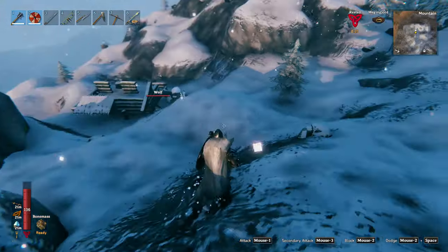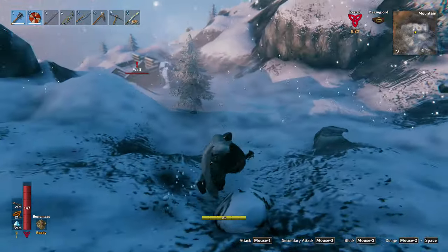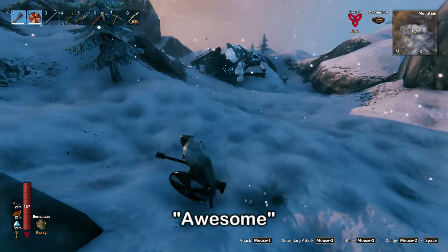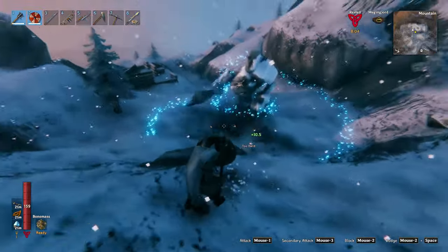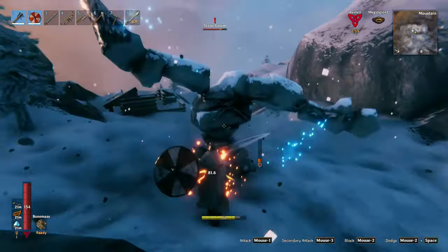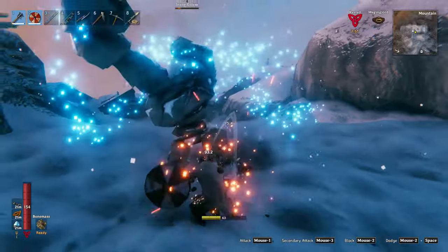I can see there's also a wolf there, so if I can wake him up — yep, he's gonna take care of that wolf for me. Annihilate! Awesome. Again, this guy has two attacks. I'm gonna parry the stabby attack. There's the swipe attack.